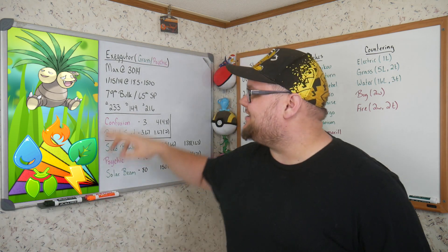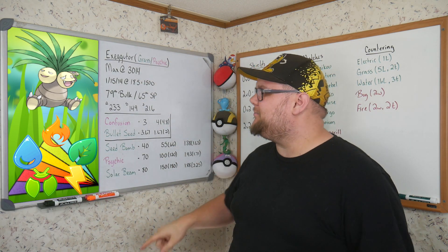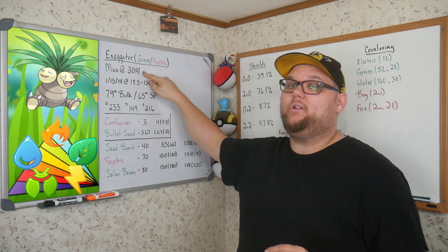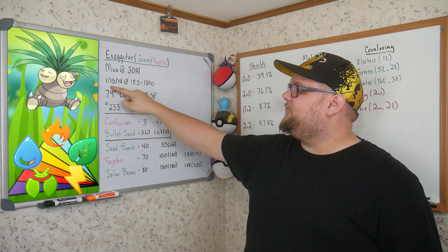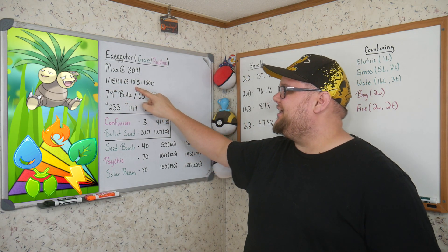Exeggutor is a Grass and Psychic type Pokémon, maxing out at level 40 with 15s across the board at a whopping 3014 CP. With a 1 Attack, 15 Defense, 14 Stamina at level 18.5, you can actually hit a clean 1500, which is great.